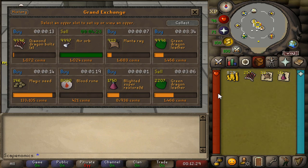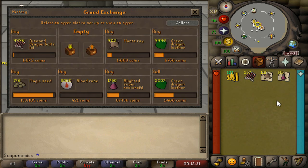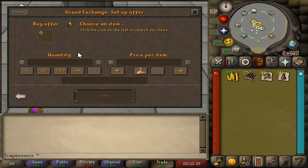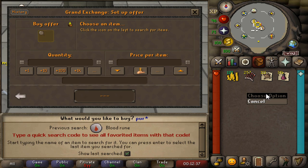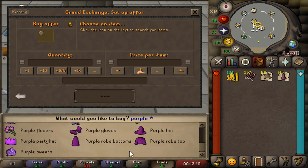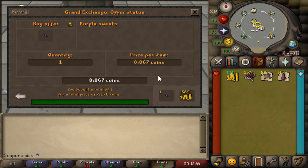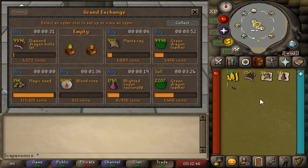Finished our first flip of the session, which was the air orbs. We actually didn't make any money on those — 30k total, which is very bad. I was hoping for a lot more on those, but we're going to rotate into purple sweets next. I do feel like these will have a decent margin. They kind of take a while to trade, the purple sweets, but they typically hold their margins pretty well.